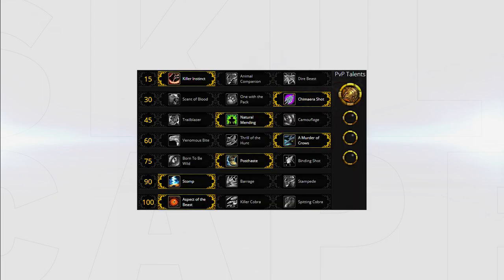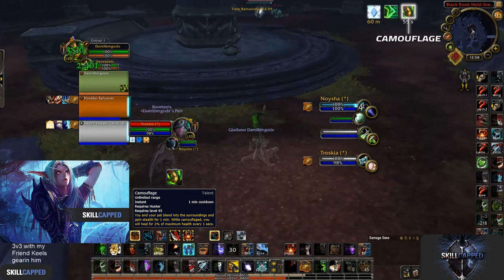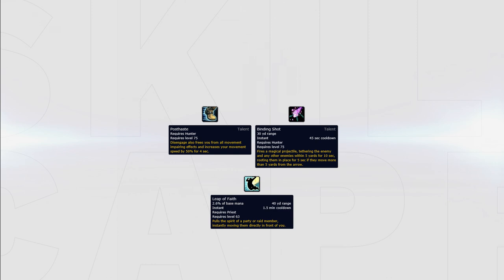For your talents your standard builds will look like this. Some talents can be swapped depending on what comp you face. For example, Natural Mending can be swapped out for Camouflage when facing a rogue to try and find the rogue in stealth and stop the opener from the enemy team. Post Haste can be swapped out for Binding Shot when facing a melee cleave to root both melees. Binding Shot can also be used for priest teams if you won't need the extra mobility from Post Haste — this way you can root the kill target with Binding Shot since a rooted target can't get pulled away by Leap of Faith.